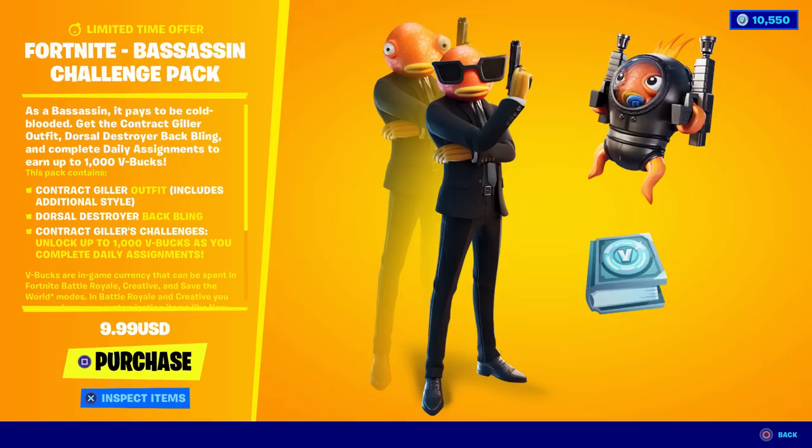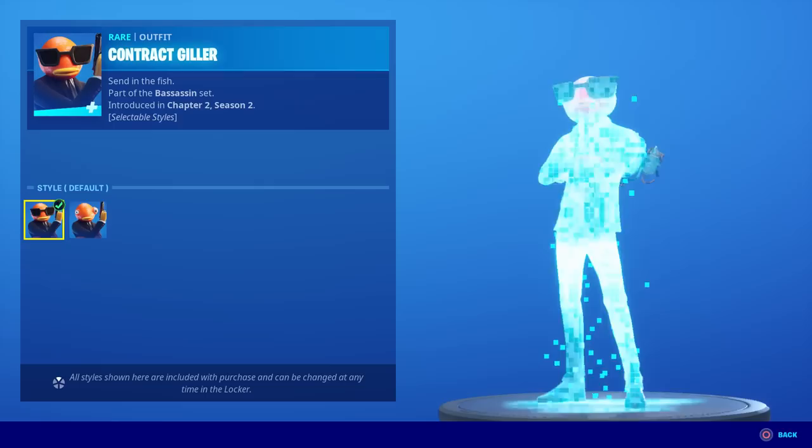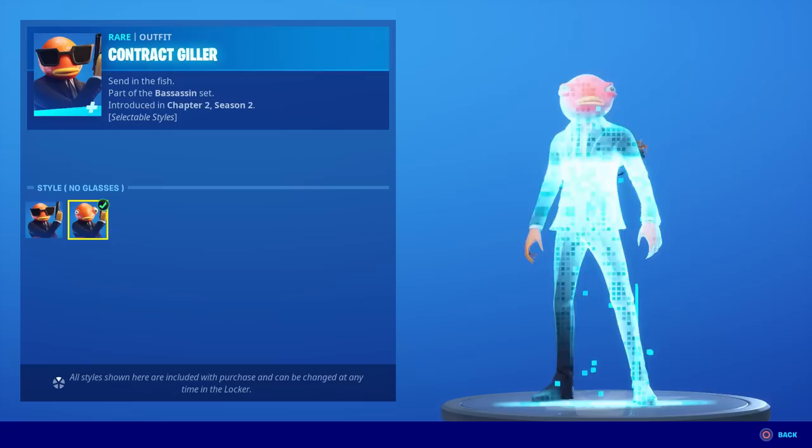This is called the Bassassin Challenge Pack. It says: 'As a bassassin, it pays to be cold-blooded — get the Contract Giller outfit, Dorsal Destroyer back bling, and complete daily assignments to earn up to 1,000 V-Bucks.' You get the Contract Giller outfit and he's got selectable styles with no glasses and glasses.